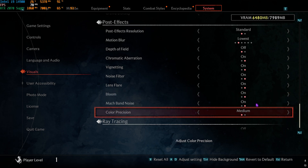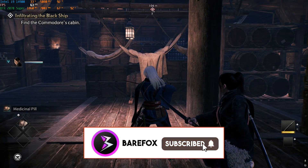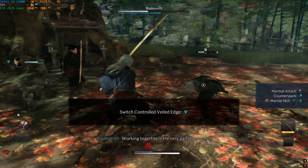Color Precision: Medium. For Ray Tracing, if you have a good GPU you can turn it On for better visuals, but for maximum FPS keep it Off. Once you go back, you'll have the best stable FPS available in the game.